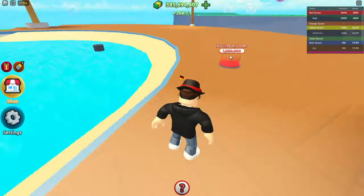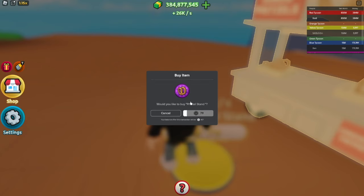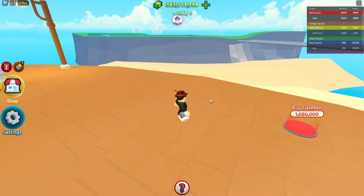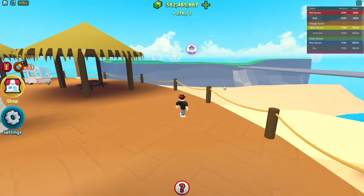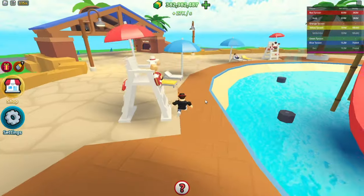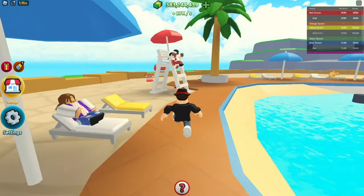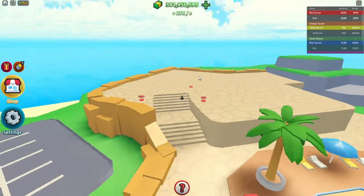Water fountains, another lifeguard tower — I have to get this, I have to support my boys! 27,000 per second — that is unreal. I think it said that before I bought it but I didn't pay attention. So far I've spent roughly 25 million and I haven't even built any water slides yet.